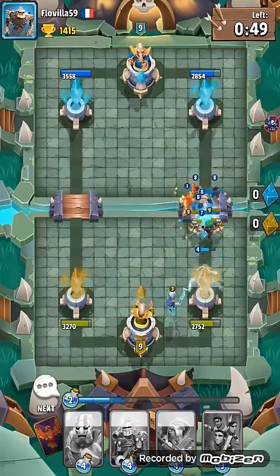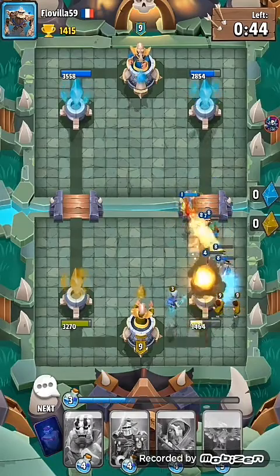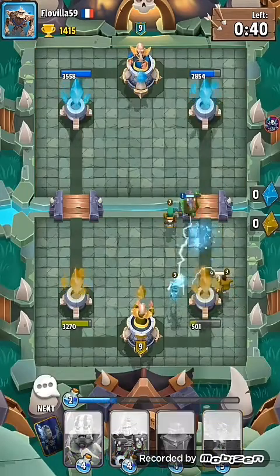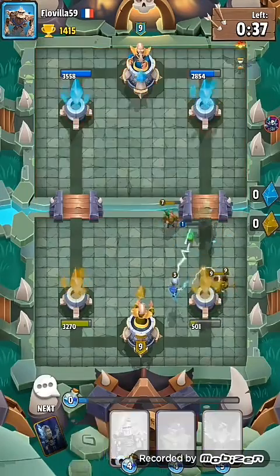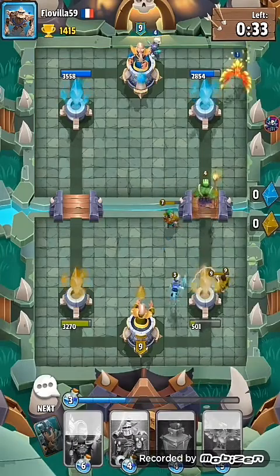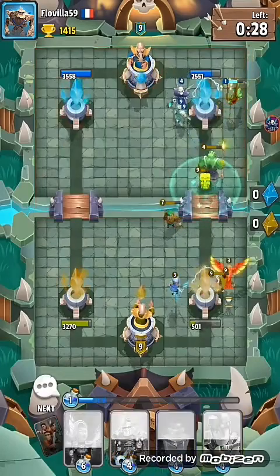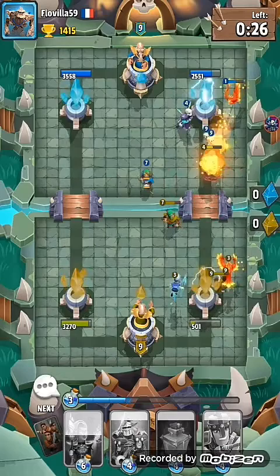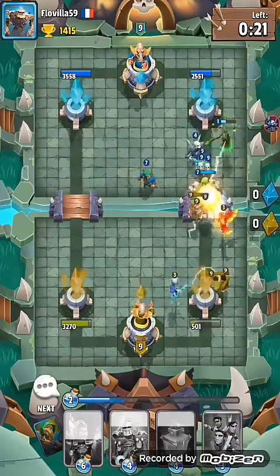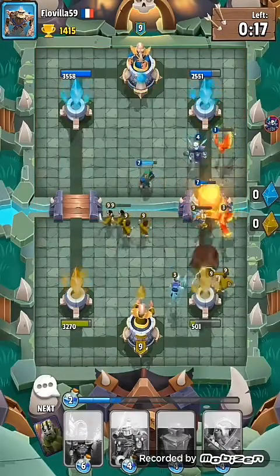We're just going to play the Lenara at the back. Hopefully it should be able to pull off a special attack. You certainly need to move quite quick on the Phoenix. We've managed to just luckily get the Lenara just on the glitch there.